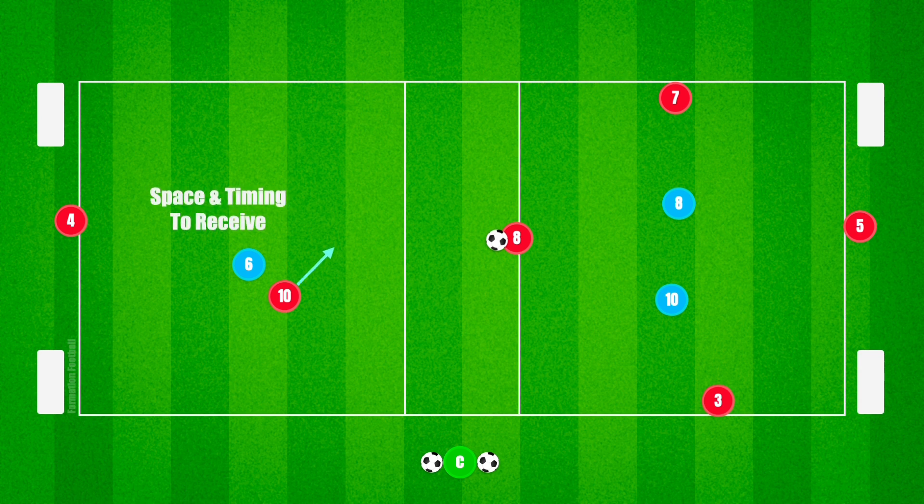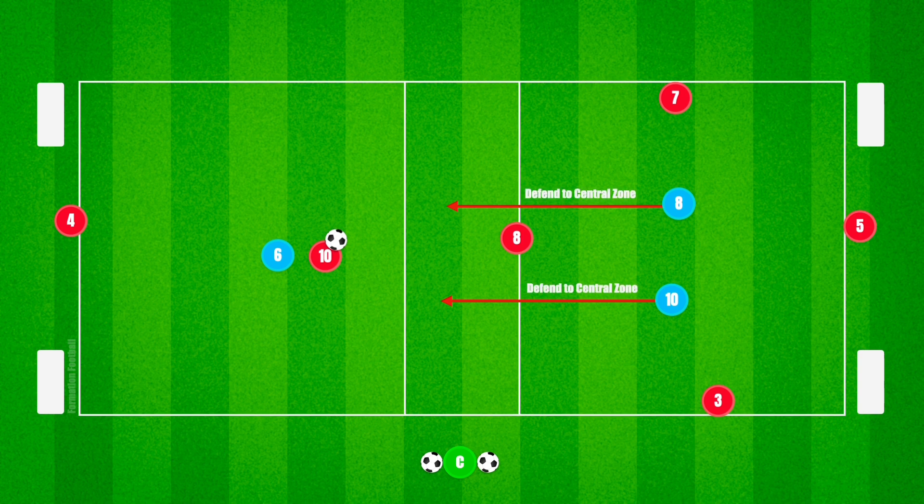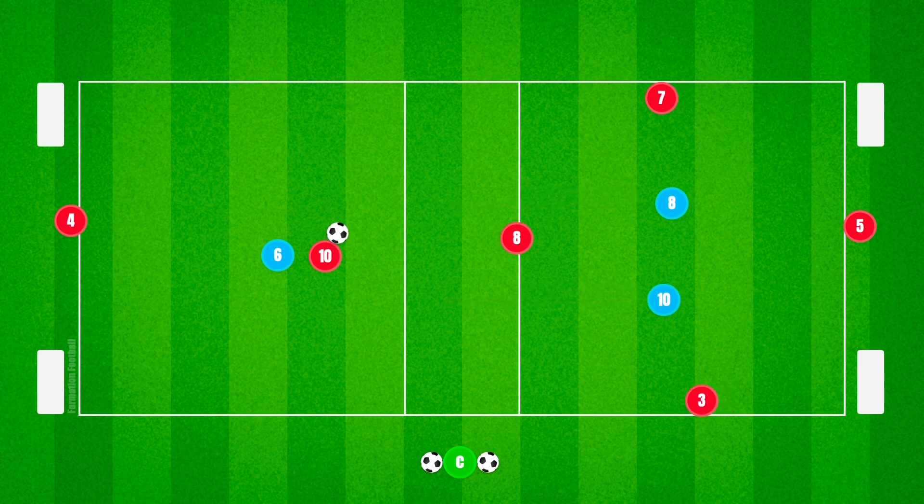Once the midfielder is found within the central zone, the midfielder must combine with the two attacking players within the next grid. The two wide players should look to join in and support the attack. Defenders can also track back into the central zone in an attempt to regain possession.